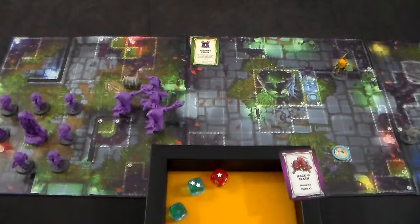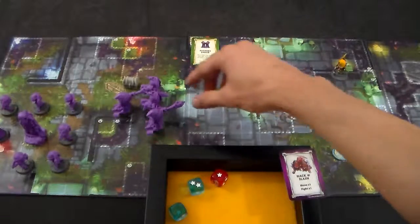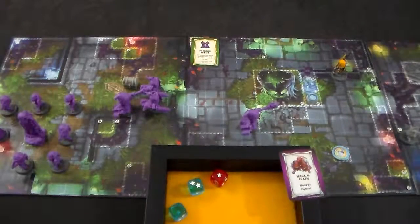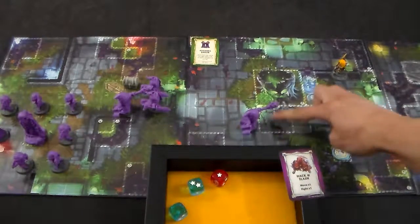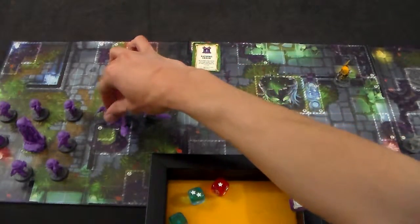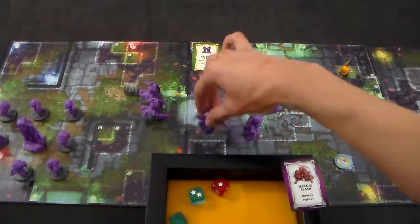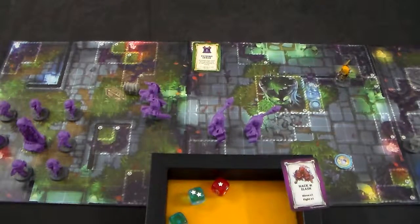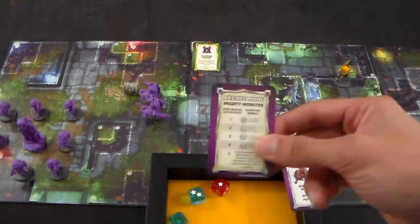The monsters' action is hack and slash — move and fight. As we all know, elites first. There are no creeps, there are no mini bosses, so the elites will be the dust mages. They can move five. They're trying to get within range of four — that's not a very far range. The other acolyte will go over here; they're within gang range, but even with gang range it's still four. Because we defeated another mini boss, we'll also go down the mighty monster chart.